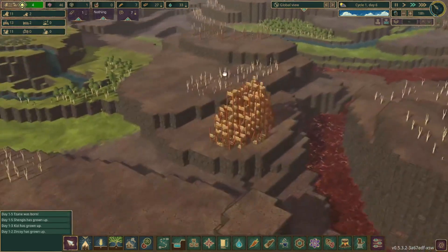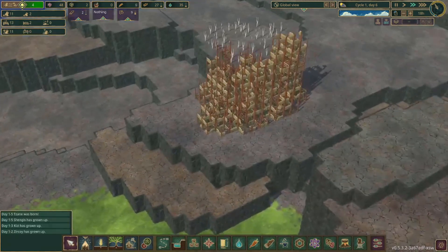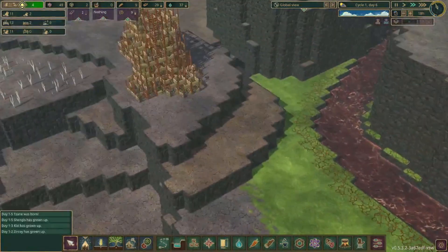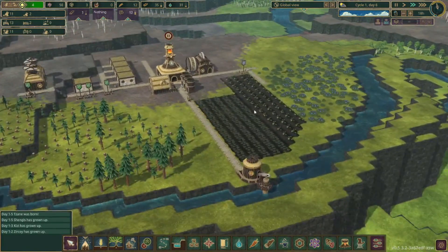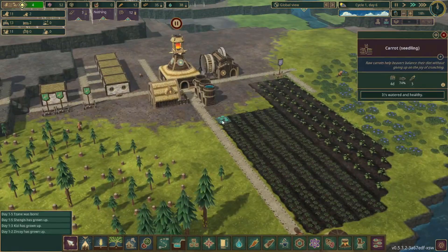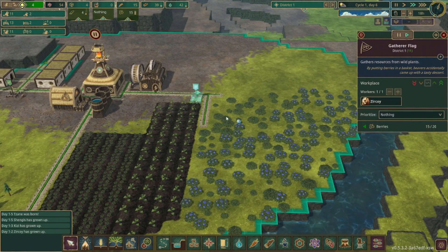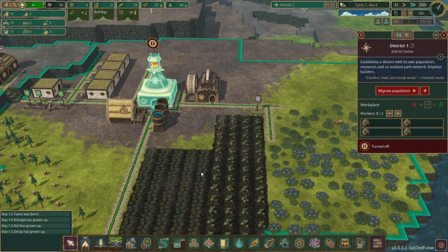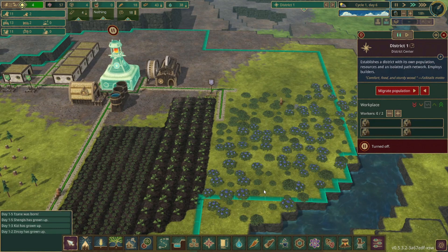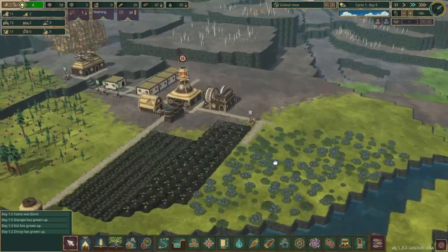The ruins are over here, and they also have ruins right over here across this huge river — that will be more difficult to reach. Some of these carrots are getting closer. We are running low on food, but he hasn't been able to store anything because I think we just started with a bunch of food in here so he's been kind of useless — but now he's actually doing something.